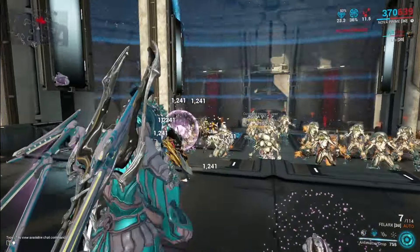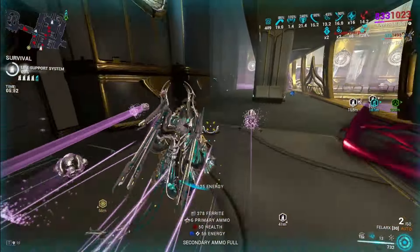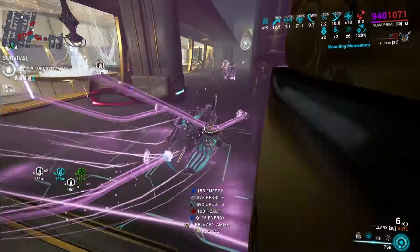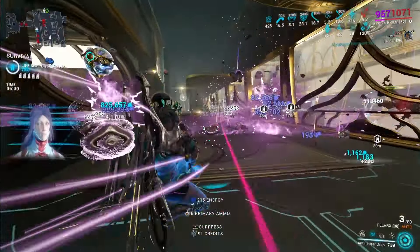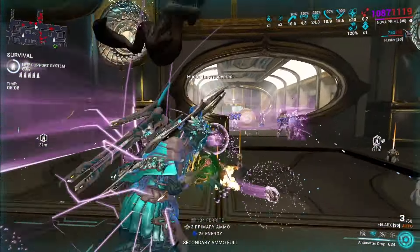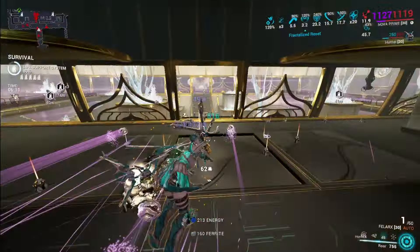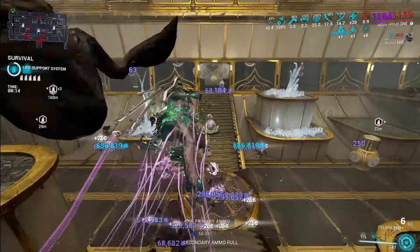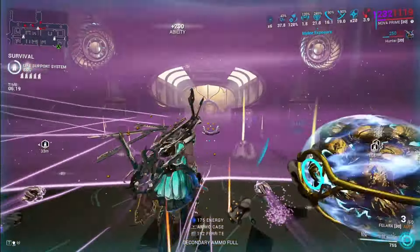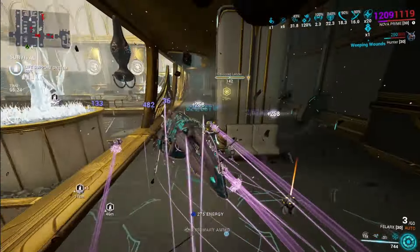Her second ability is called Anti-Matter Drop. Anti-Matter Drop will create a ball that will float around and stay in your line of sight. You can shoot that ball and it will store the damage you pump into it. When it hits contact with a surface, it will explode dealing all the stored damage multiplied as Blast damage with 100% status chance. The changes to this ability are that the orb itself is bigger and it lingers in your line of sight more. When you move your camera, it will follow where you're looking. You can also now recast the ability while it's active to make it fly quickly in the direction you're aiming, giving you a lot more control.